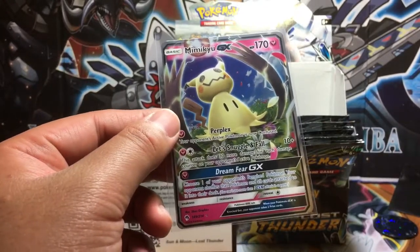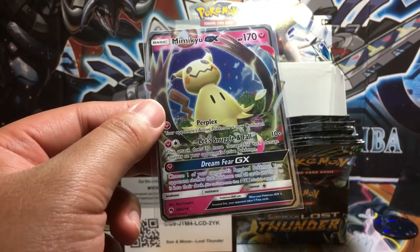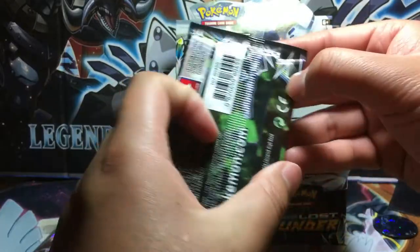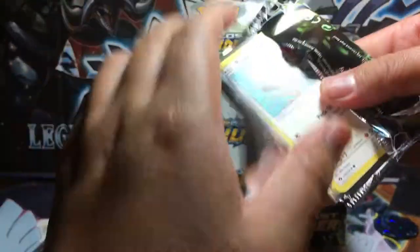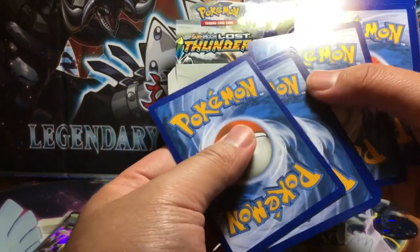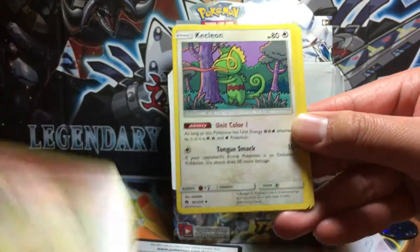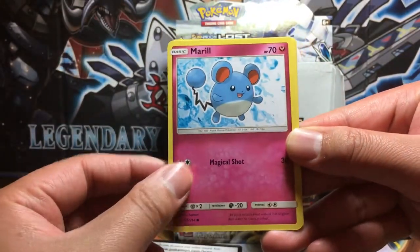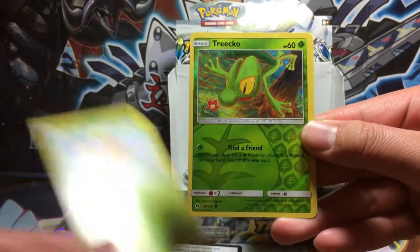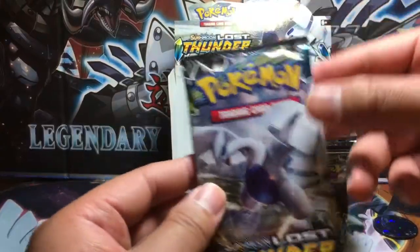Mimikyu GX's move Dreamfear: choose one of your opponent's bench Pokemon — your opponent shuffles that Pokemon and all cards attached to it into their deck. You can only use one GX move per game. Nice. Next pack — no matter what we get, I'm already going to say we did really good. We got Carbink, Shedinja, Kecleon, Pikipek, Marill, Whirlpool, Litwick, Comfey, Treecko reverse holo, and a Shedinja non-holo rare with a Fire Energy.